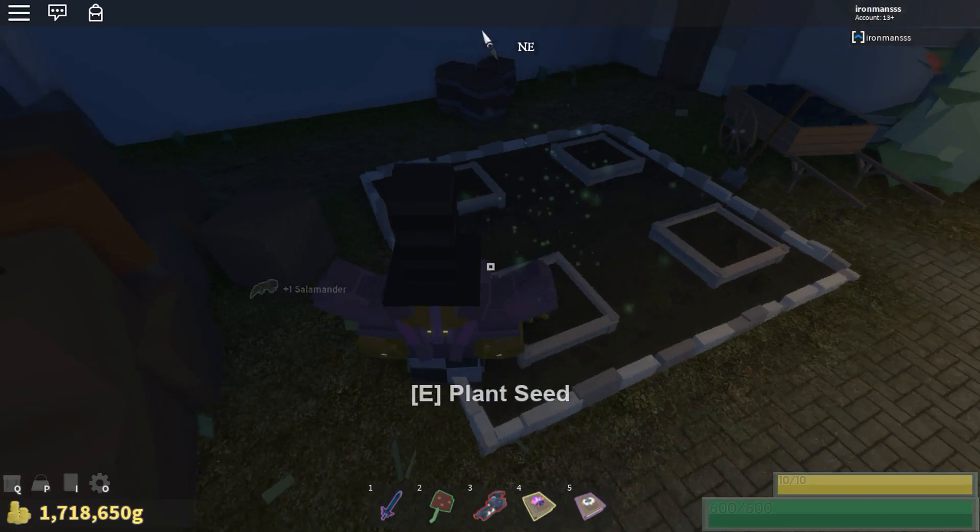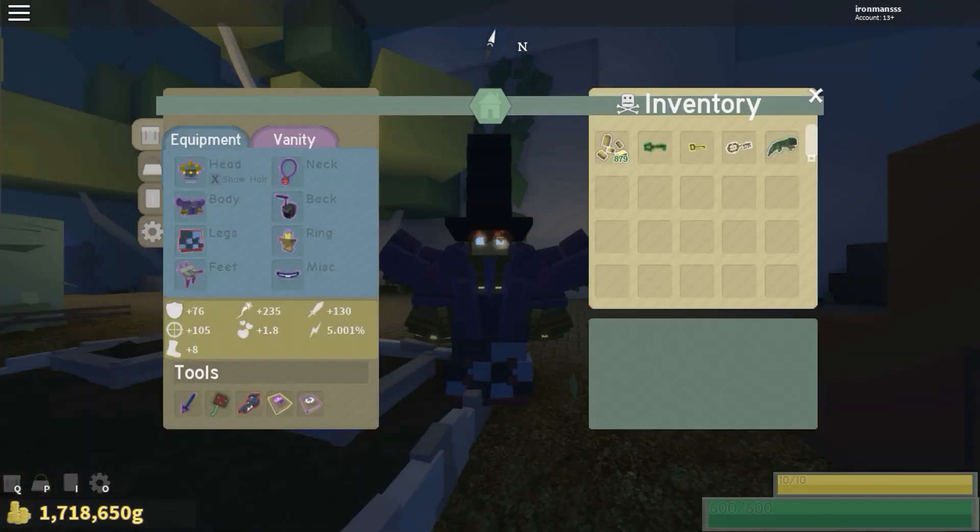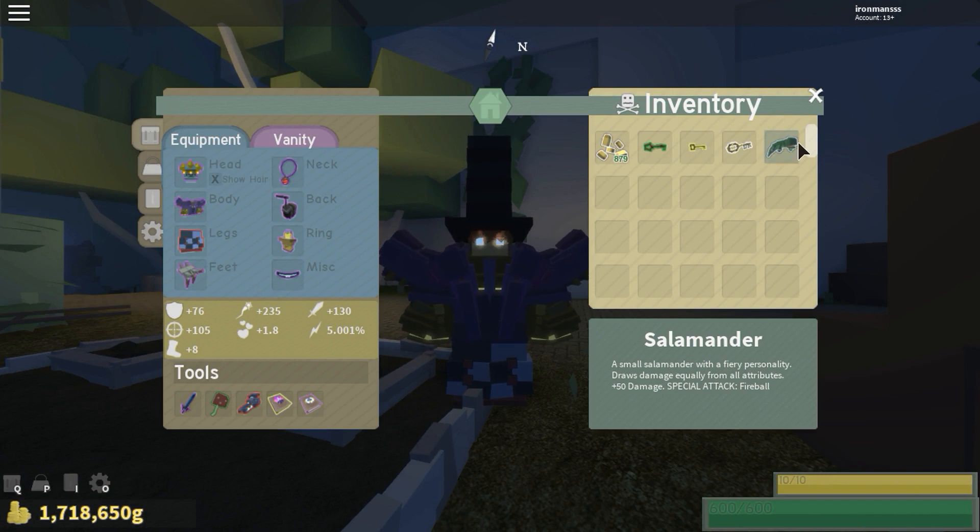Okay! Ooh, we get a salamander! Small salamander. Whoa! A small salamander with a fiery personality draws its damage equally.